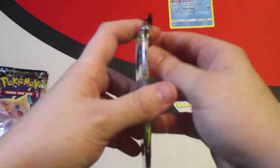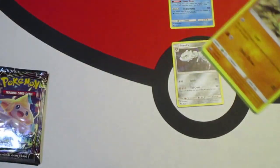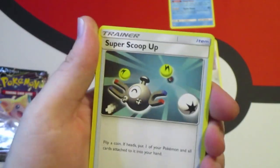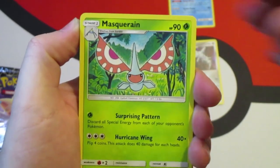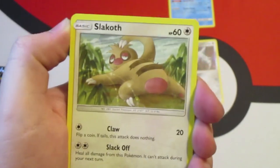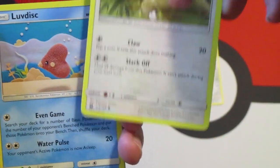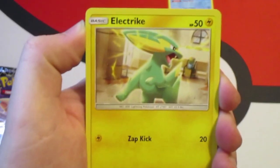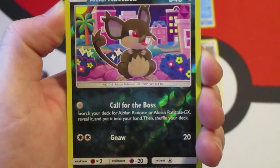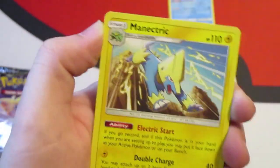We're looking for an ultra rare. Psychic Energy, Super Scoop Up, Masquerain, Bill's Maintenance, Larvitar — we just need that Tyranitar. Slack Off showing his rear!